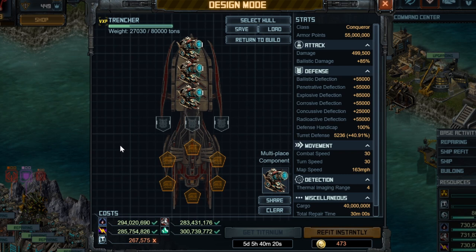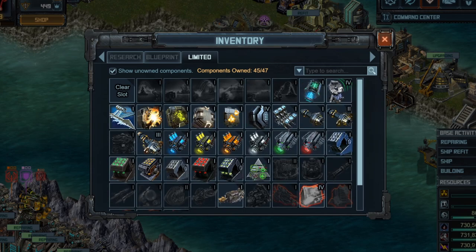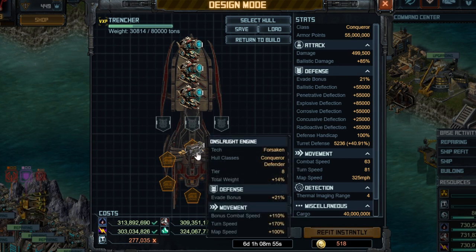Combat speed and evade are also things to consider. For the engine, this is a very easy choice — you should be using the limited Onslaught Engine, which has been out in the game for months now. It's been available in pillage, in the raid, and should be in bounty more often. That's the special you want to use: the Onslaught Engine.